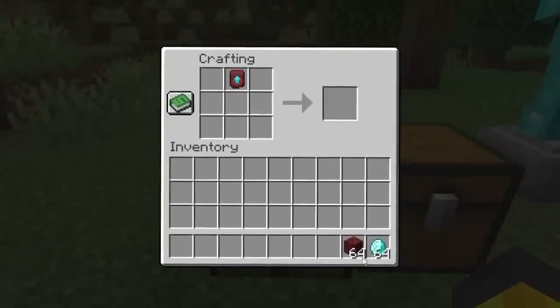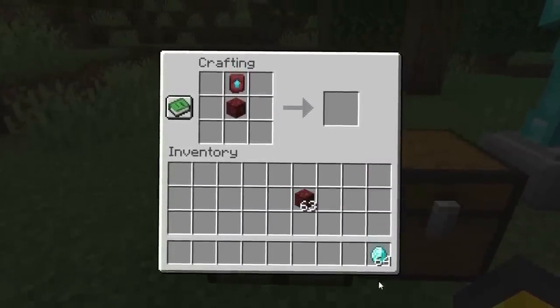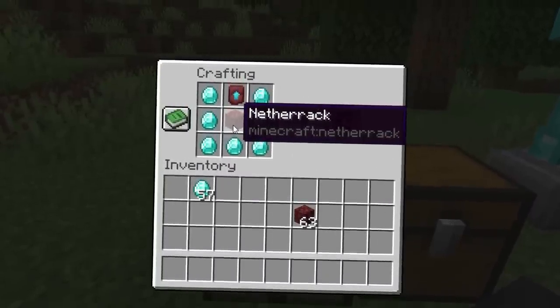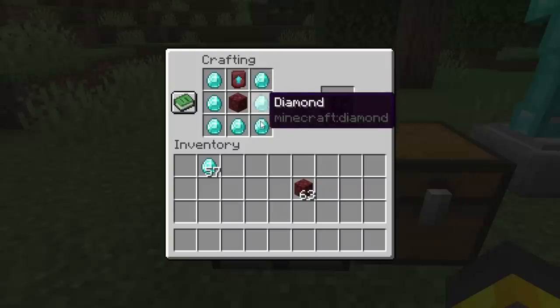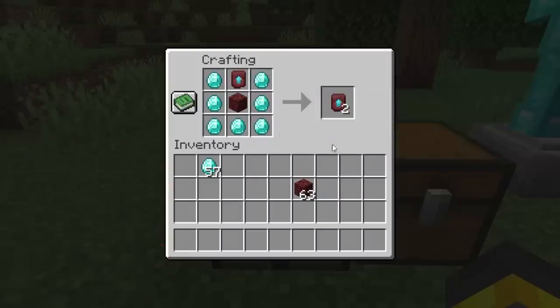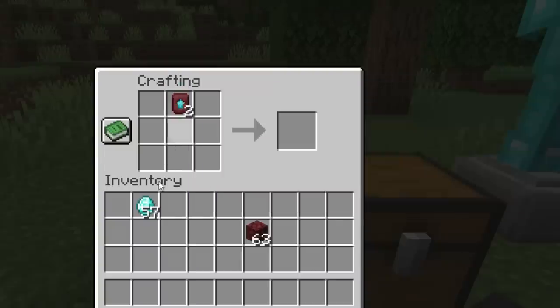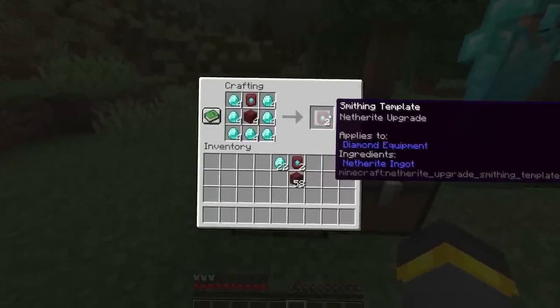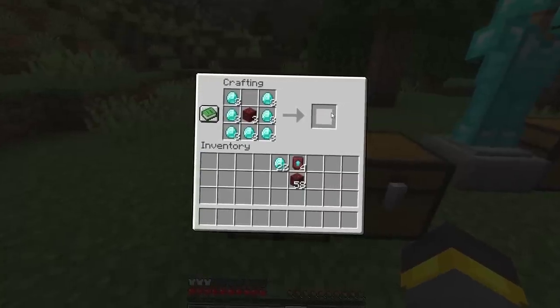It sounds bad until you find out that there's actually a crafting recipe for this thing too. But you're not going to be able to craft it from the start. If you want to craft one of these things, you're going to need to have one of those templates, 7 diamonds, and 1 piece of netherrack. We take one of the most valuable things, one of the least valuable things, and this interesting thing, combine them together, and we just duplicated it. From just one of these things, with enough materials, we can actually create enough smithing templates to upgrade our entire set to netherite.